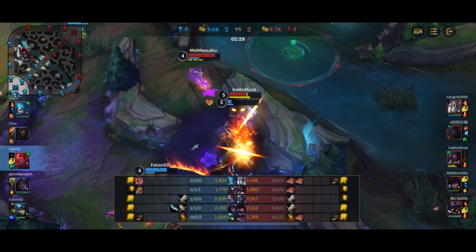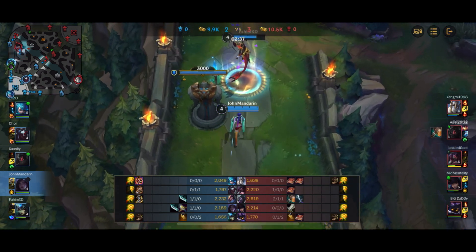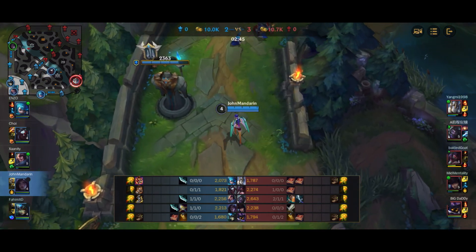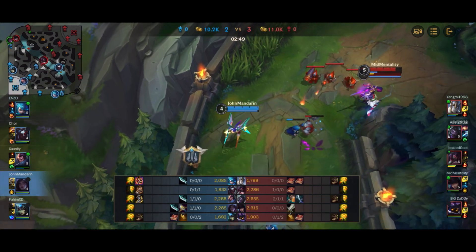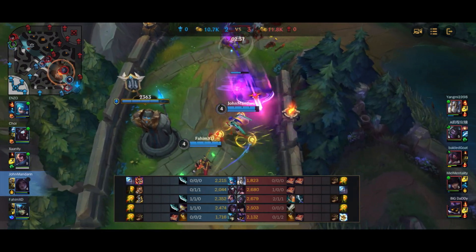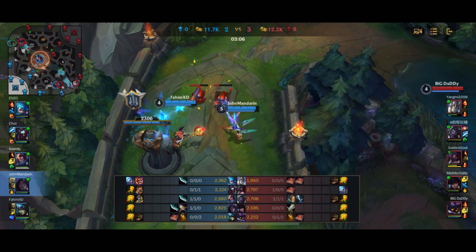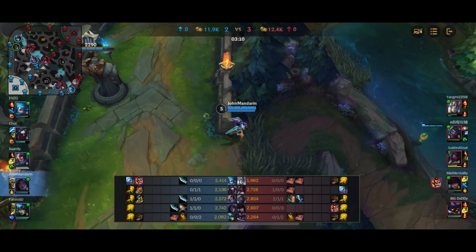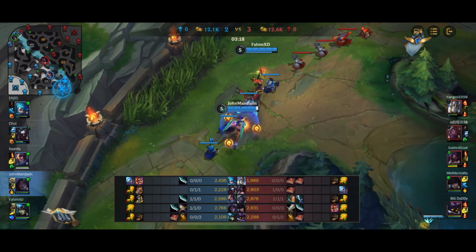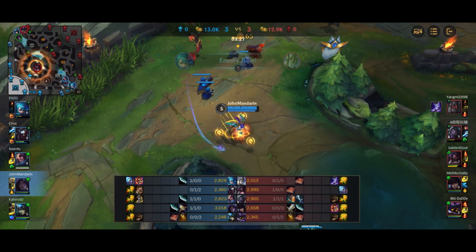Akali comes in as well, and Yasuo is able to trade onto Mundo before dying himself. Overall it's a two-for-three trade that doesn't favor our team, although we did get first blood. On my side I'm one-and-one — I got the first blood gold, and Caitlyn and I are at equal gold amounts though I have more minions to farm, so I have a slight lead. The lane is kind of even between me and Caitlyn, but on the other side Veigar is building a decent lead. Now we're just clearing the wave since Caitlyn isn't around — we want to shove the wave, make them lose minions, and look for plates.